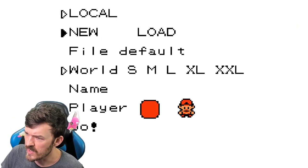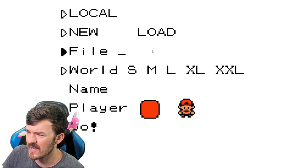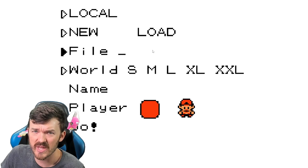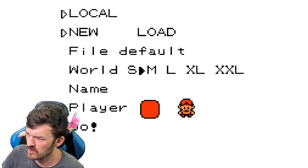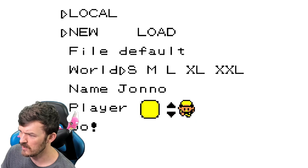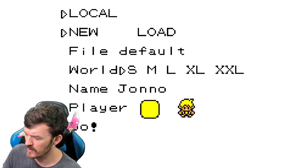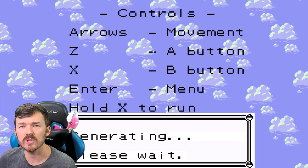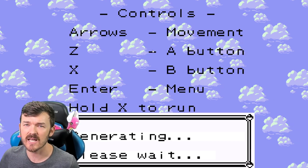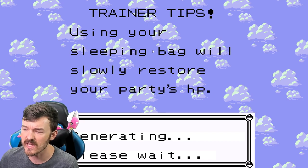I have loaded up the game and here we are. We can do a new game; you can also load your saved game. The file says 'default' — I guess maybe if you wanted to name a certain file you could play different save files. You can also go small, medium, large, extra large, and double XL on your world. I'm going to make a small world for now. We're going to name ourselves Giano. You can change your color — there's a whole bunch of different colors and trainers to choose from. Let's go with yellow, then hit go, and it will generate you a procedurally generated world. I can't tell you enough how cool that is — you could play the game over and over again and never get the same experience twice, so that's really exciting.